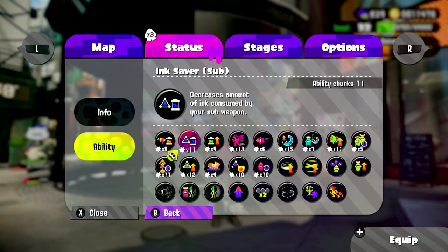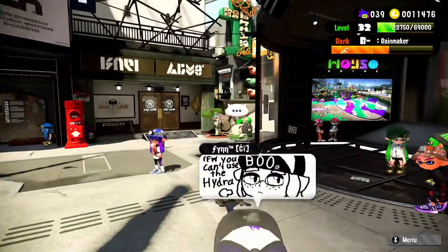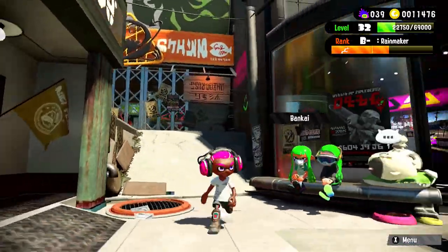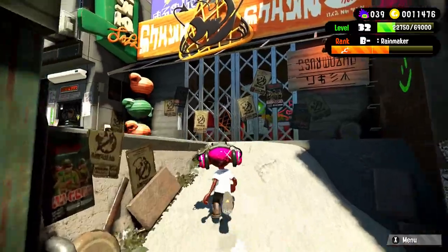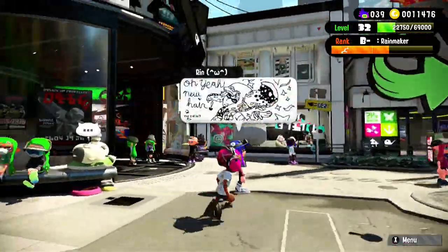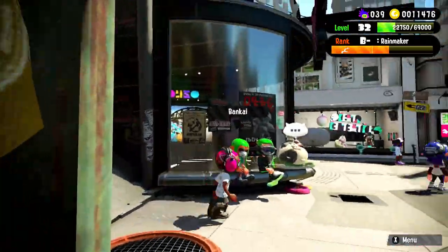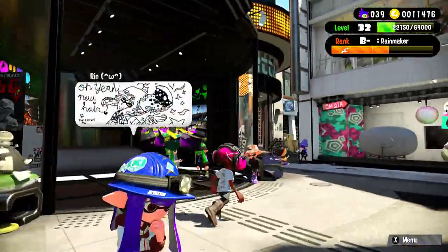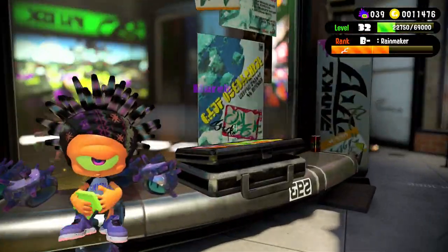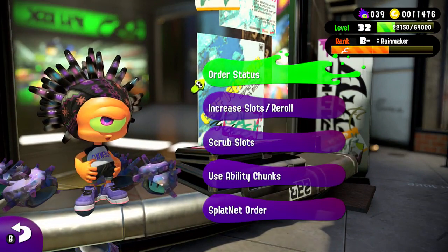There are a couple of other methods to get ability chunks. In Salmon Run, the bonuses you earn from working there can include ability chunks, which adds on to your collection. That's another useful method to keep in mind.